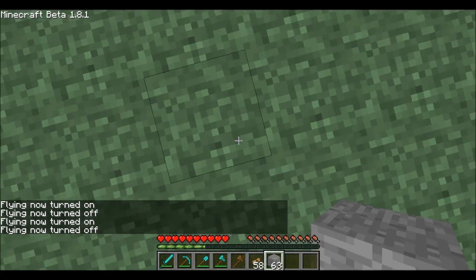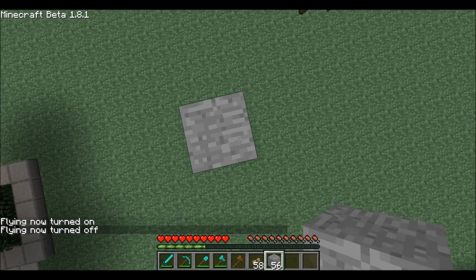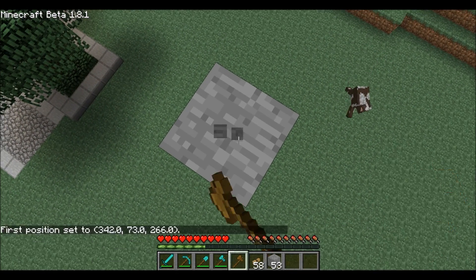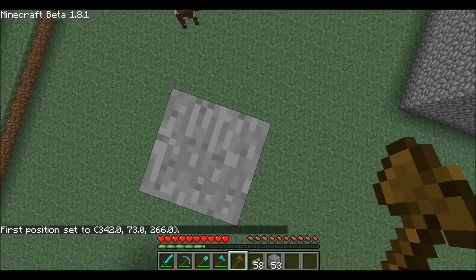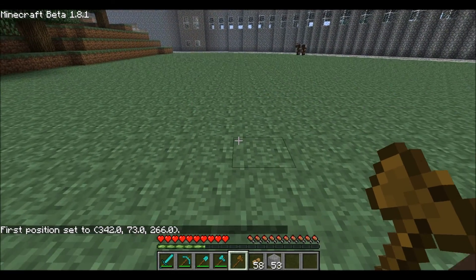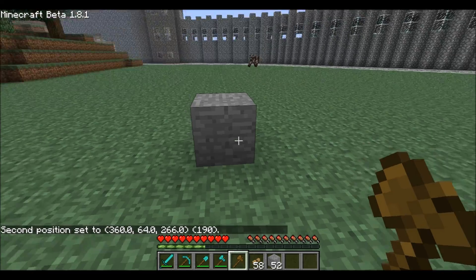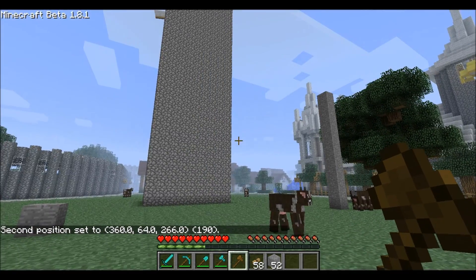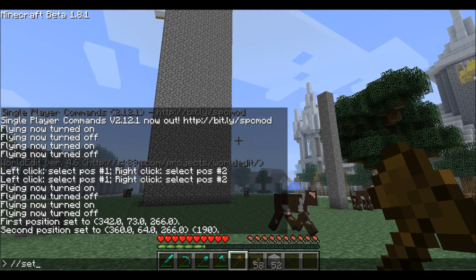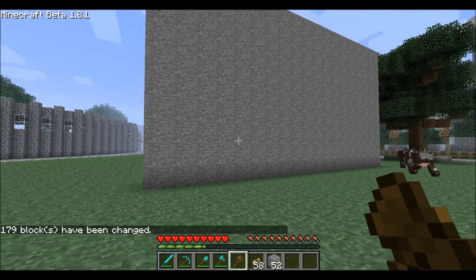First, I'll show you how to make a wall with it. You want to just build like a little tower, then left click to set the first position. Then walk over and set the second position. Then type whatever block you want it to be — slash slash set and the data value of stone which is 01. And there I have made a 179 block wall.